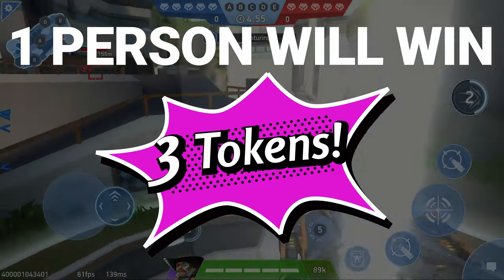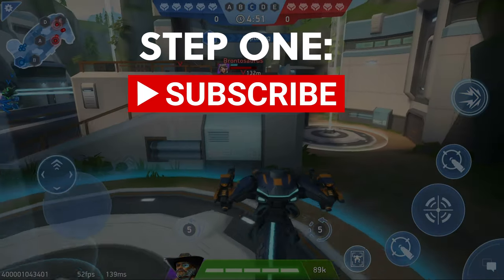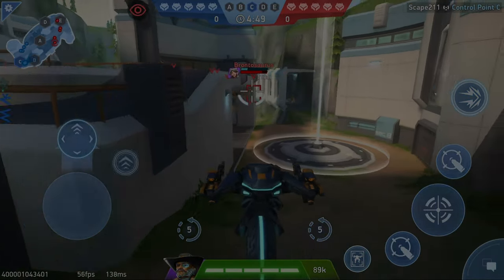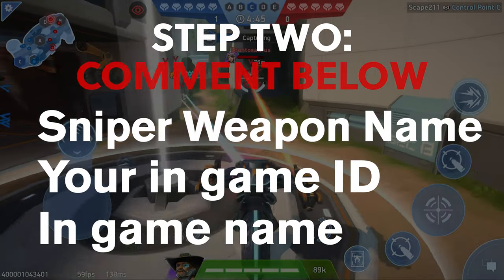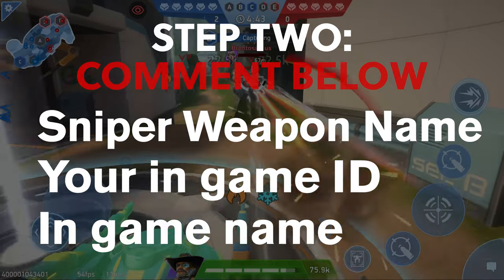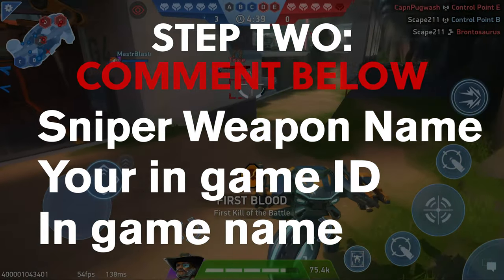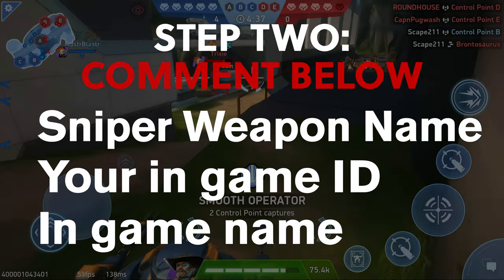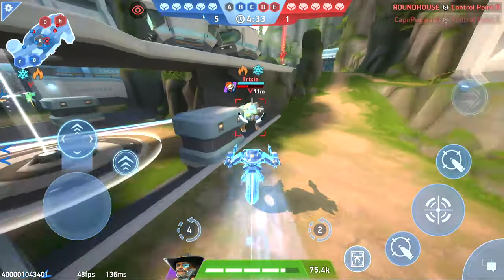The giveaway is on June 3rd. Steps for this are really simple: we just want you to subscribe to the channel as usual, and then step two will be to comment below with what you think the newest or next sniper weapon name will be, your in-game ID, and your in-game name. Make sure you get that ID and name right so that we can get the tokens to the right person.